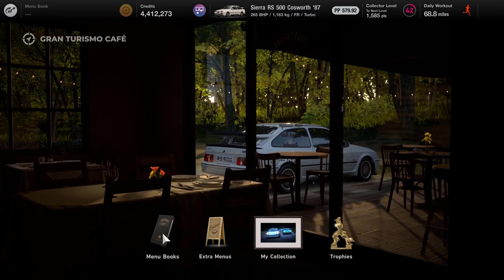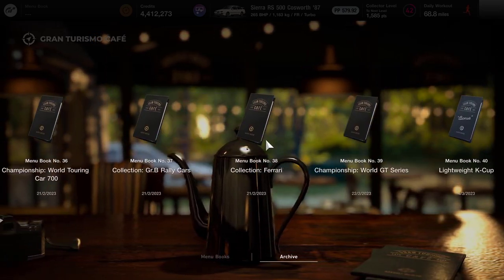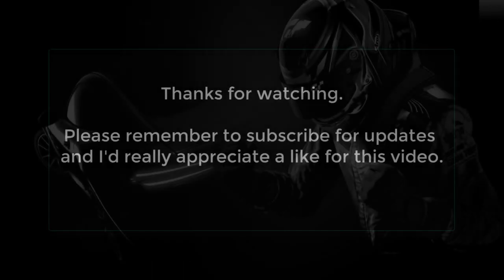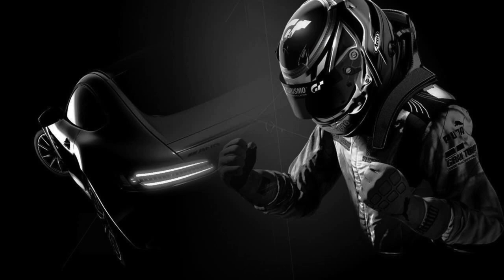A four-star ticket, which is not great for that particular menu book — I'd have really liked to have got something nice, maybe a car or something at the end. The prize was a little bit of a disappointment, but that's all 46 menu books completed. We've still got a few extra menus to complete where I'm looking for cars, and now we'll be heading off into missions, circuit experiences, and a few more races to do. I've also got a silver on the trophies that I want to get upgraded — that'll probably be one of the next races. Please subscribe if you haven't already, and I look forward to seeing you again very soon. Take care, bye-bye.